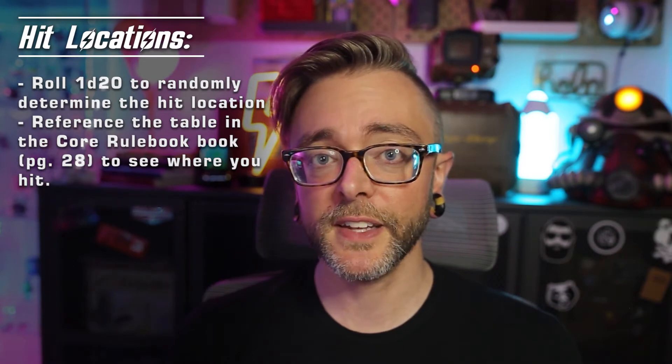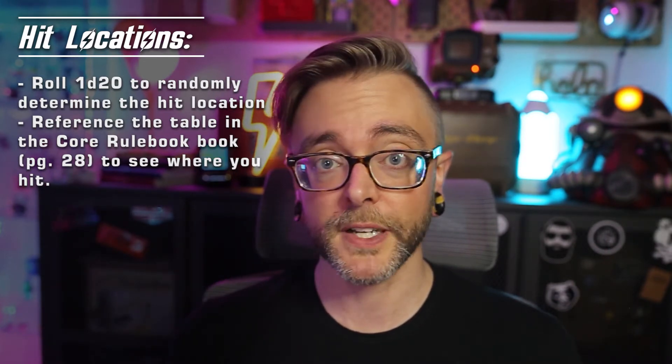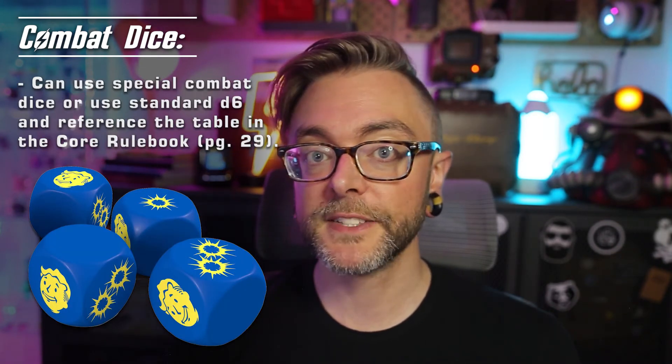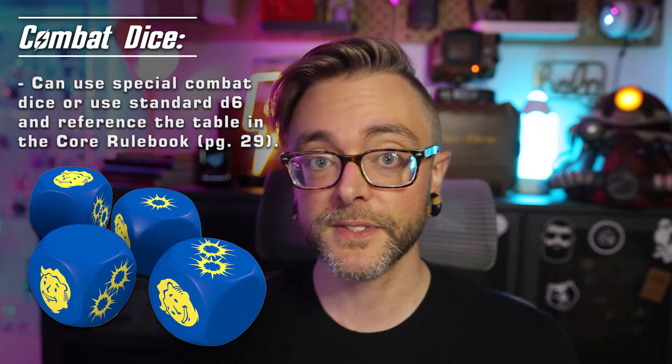You roll a d20 to see where you hit, and then you reference a table in the core rulebook that lists what the body parts equate to. Modiphius has developed their own special hit die that you can purchase, but either does the job. While we're on the subject of special dice, I did want to quickly talk about combat dice, because you're going to be using these quite a bit. When you successfully hit with an attack, you roll a certain number of d6s based on your weapon's damage rating. The d6s are referred to as combat dice and they have four different results: one damage, two damage, nothing, or one damage plus a damage effect. Modiphius has made special combat dice that have each of the results printed on them, but you can also use a standard d6 and just reference the table in the book.